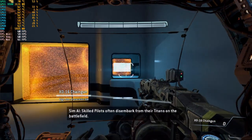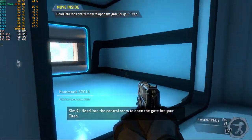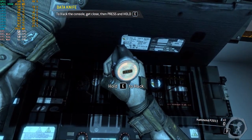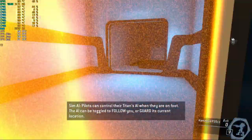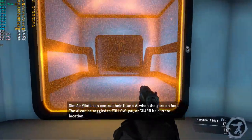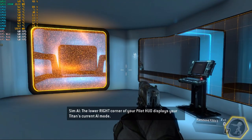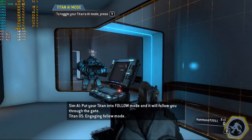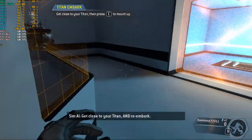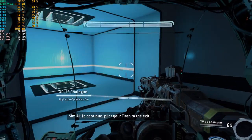Skilled pilots often disembark from their Titans on the battlefield. To continue, disembark from your Titan. Head into the control room to open the gate for your Titan. Pilots can control their Titan's AI when they are on foot. The AI can be toggled to follow you or guard its current location. The lower right corner of your pilot HUD displays your Titan's current AI mode. Put your Titan into follow mode and it will follow you through the gate. When your Titan is in follow mode, it will try to stay close to your position. Get close to your Titan and re-embark. To continue, pilot your Titan to the exit.